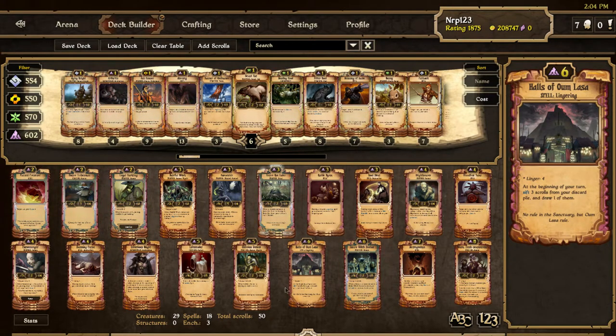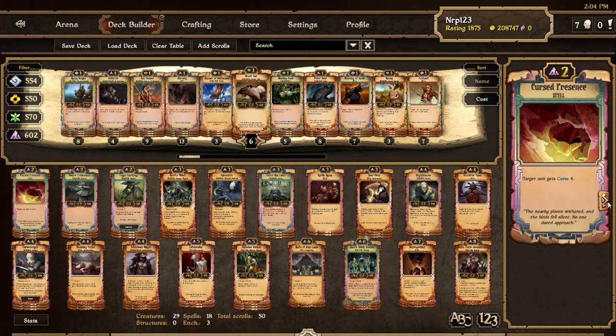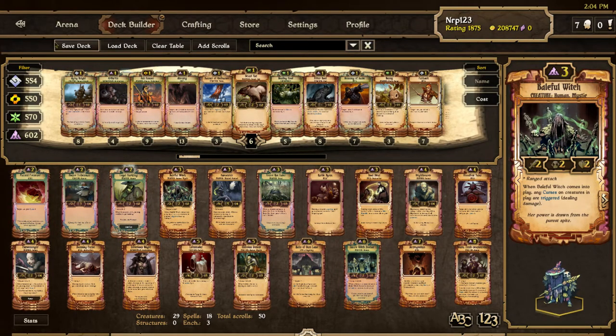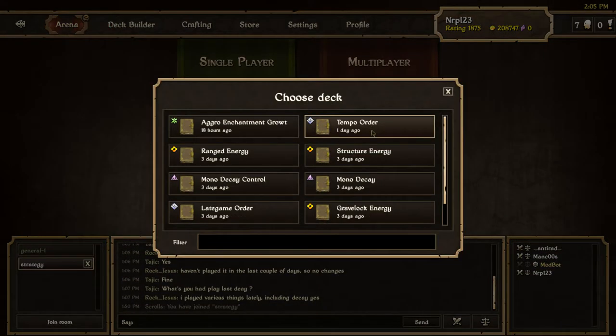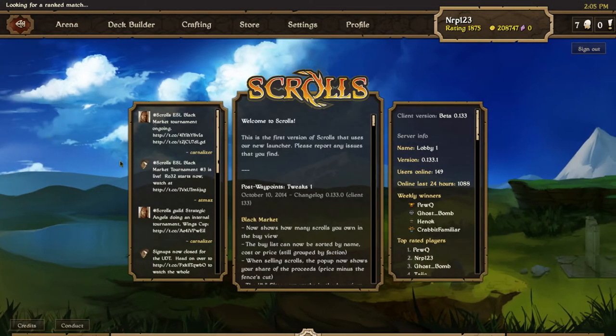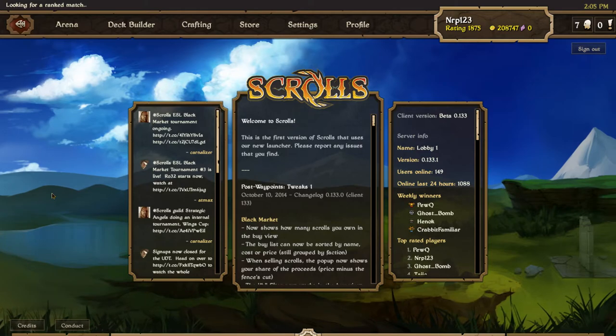This is based on a deck that Blinky used. I made a few adjustments and I've seen decks like this on the ladder a lot recently. I think PewQ is actually playing a deck like this in ranked. Halls of Om Lhasa is really good for it — you could compare it to Imperial Resources for Decay. And people are liking Curse Presence a lot right now since it's just a good scroll outright, with Bloodline Taint and Baleful Witch. A link to the deck will be in the description below.